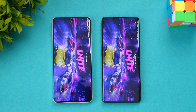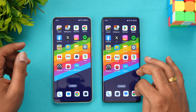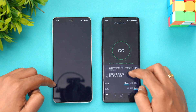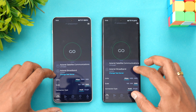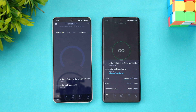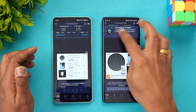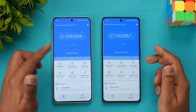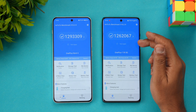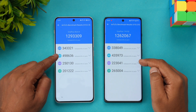We've enabled performance mode on both devices and they are pretty much similar in terms of experience. Next let's look at the network speed test — you can see very similar results; network speed is quite similar on both. Now moving to the AnTuTu benchmark: the Nord 4 scores 12 lakh 93 thousand, while the 11R scores 12 lakh 62 thousand. In terms of synthetic benchmarks, the Snapdragon 7+ Gen 3 is leading.